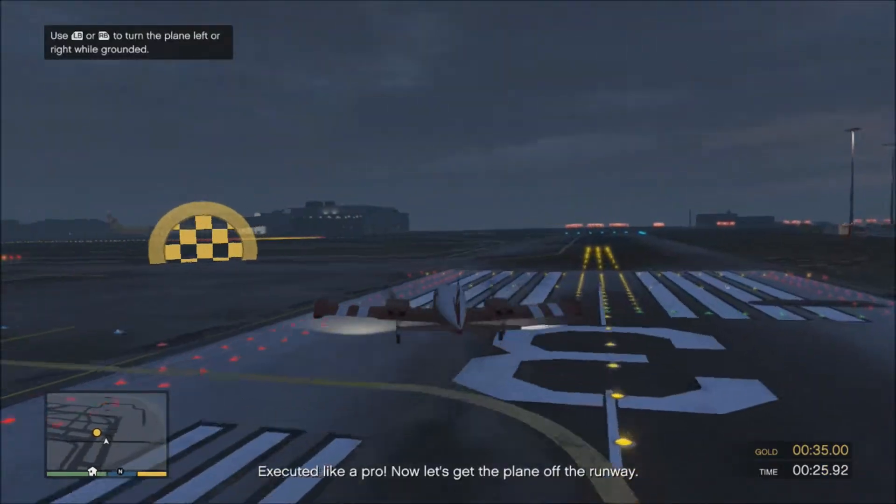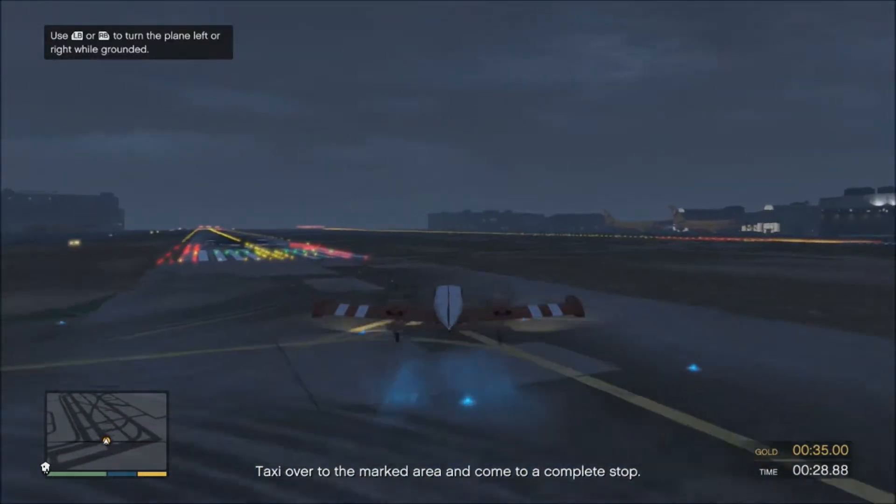Executed like a pro! Now let's get the plane off the runway. Taxi over to the marked area and come to a stop.